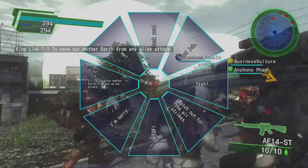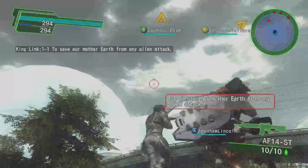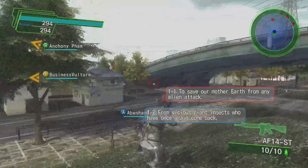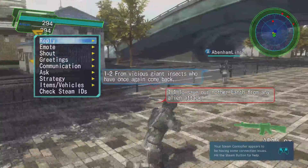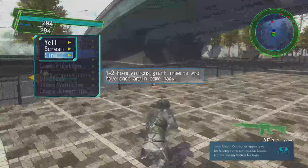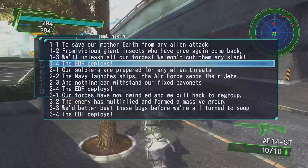Hello Soldiers. I have some bad news for you. The insects have attacked Earth yet again. Good news though, I'm your commander, King Link, and this is our last look and review of Earth Defense Force 4.1: The Shadow of New Despair. Again, it's somehow not related to Dangit Rampa, but I guess that's the way it goes.